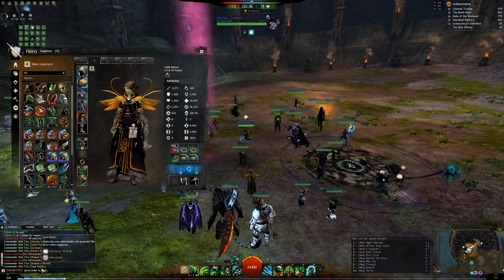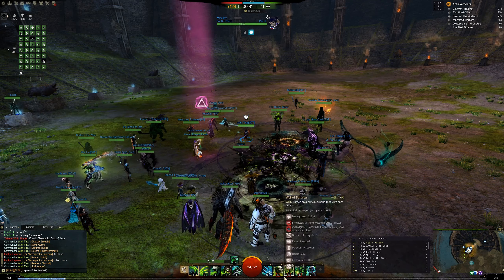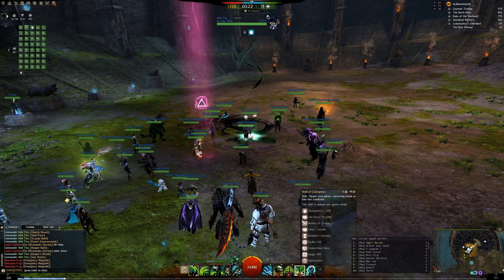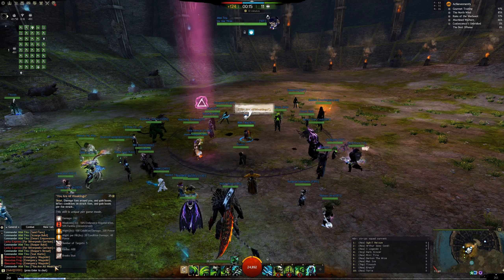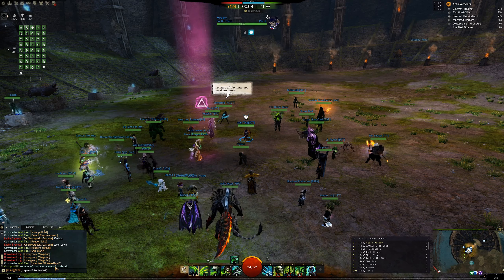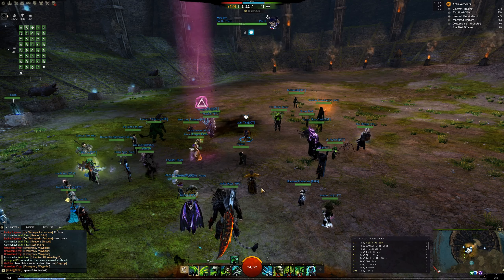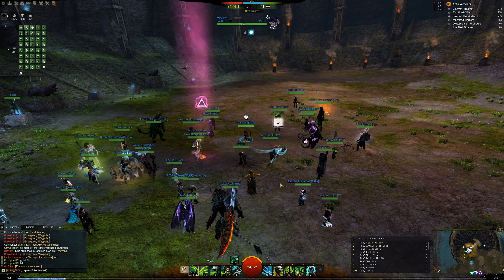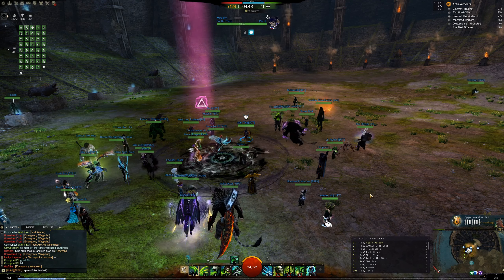In the Reaper build I run three Wells. Three Wells might not be ideal for everyone. If you have a bad Firebrand who doesn't always provide the right stability, you'd swap one of the Wells out for a Stun Break — such as this one, which is on a 25-second cooldown. Whenever you need it, you can just stun break and hopefully survive. But if you have a good Firebrand, or you know how to dodge the enemy spike, you won't need it. That's why I run three Wells, but you can swap one out for the Weakening Shroud skill instead.